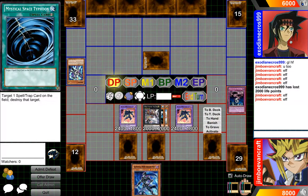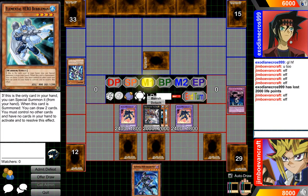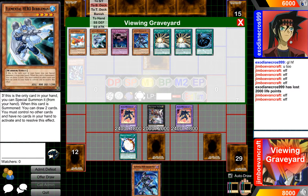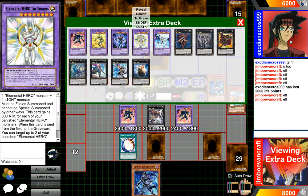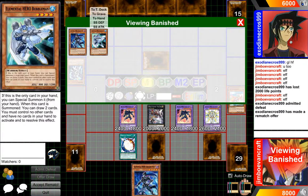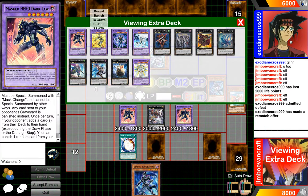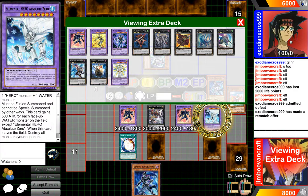I believe we can win this now. We have one Elemental Hero in our graveyard. So what we're gonna do is in main phase, detach two of these units, and then activate Miracle Fusion — banish our two guys over here. And then after we banish those, we can special summon this guy as a light monster. Pretty much two Elemental Hero monsters — one hero and one water monster — so we'd just special summon him to the field.